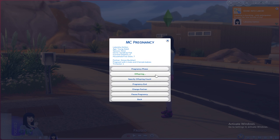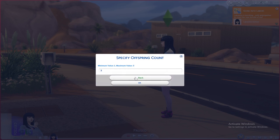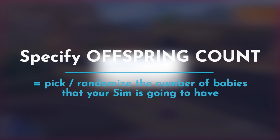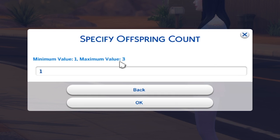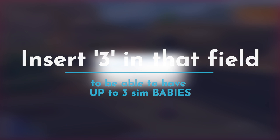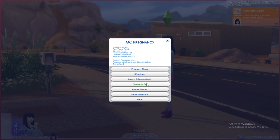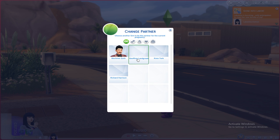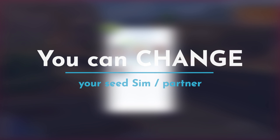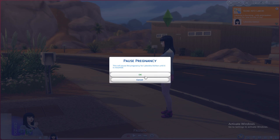There are a bunch of different options you can play with. We have the offspring section — you can use Specify Offspring Count, select a value of one for one baby, or go up to three for a higher probability of getting up to three babies. We'll leave it at one. You also have Pregnancy Ends, which lets you end the pregnancy, and you can change the partner if you don't want the previously selected partner to be the father.